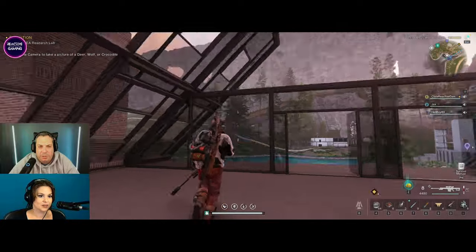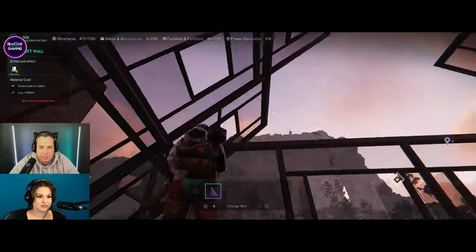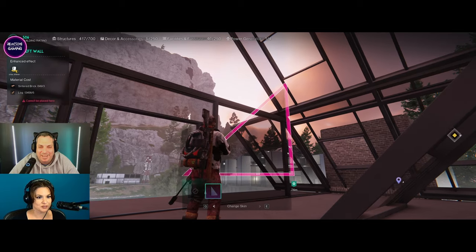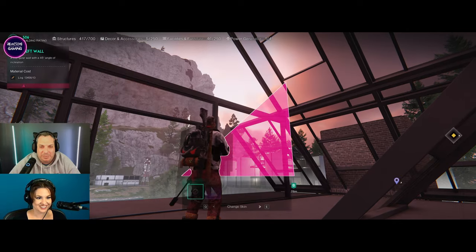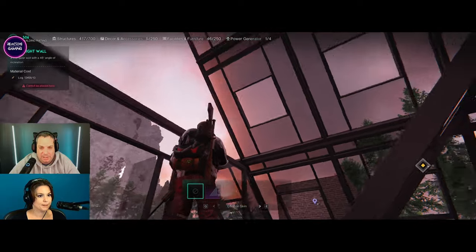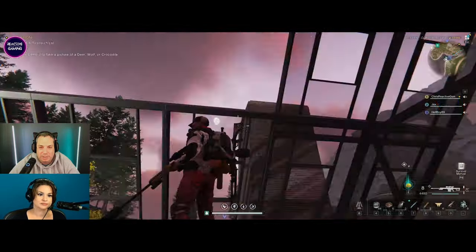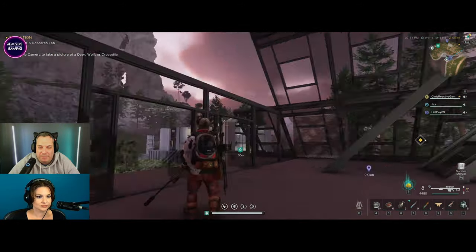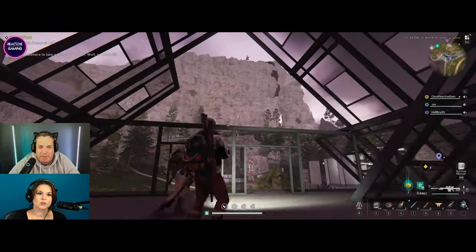We should have really put the corner bits in first. Sounds like the foreman wasn't doing his job — there you go James, you're not doing your job! Look at that — hang on, nice! I got a peak already! You know why? Because the wall is here. Yeah — you're gonna have to take it all back down, just so you know. I have to do the windows and stuff first. Yeah.